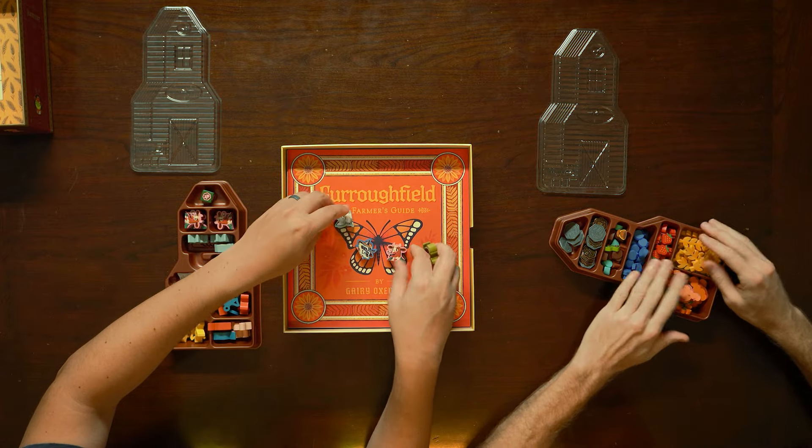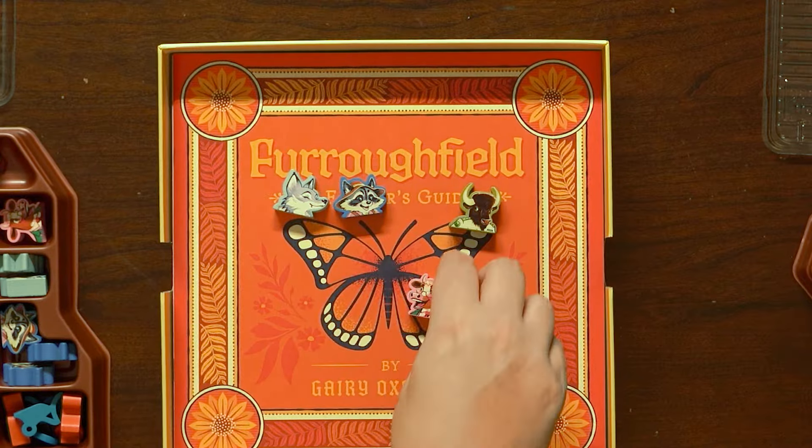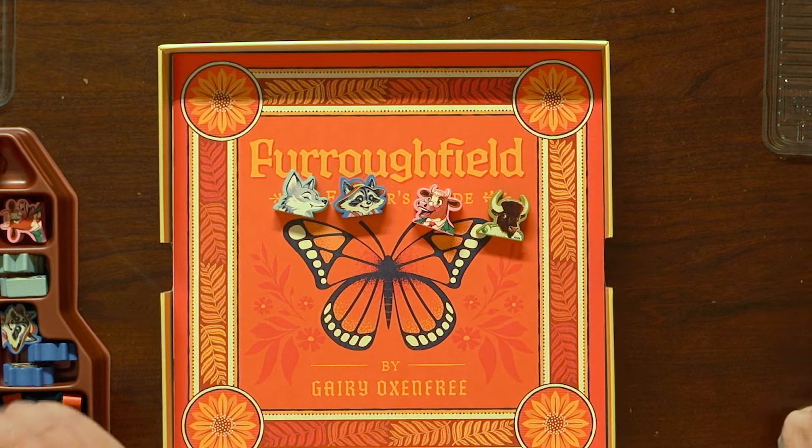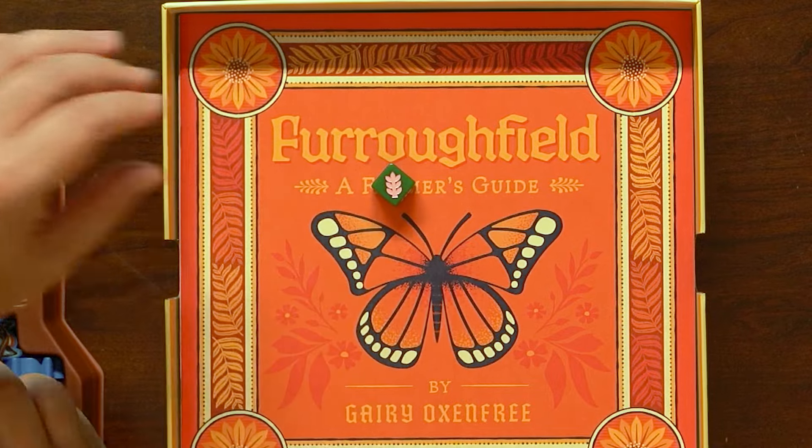We've got the four players — a wolf, a raccoon, a cow, and a bison. And then a die with symbols, not numbers.